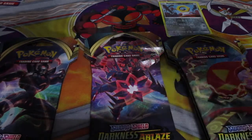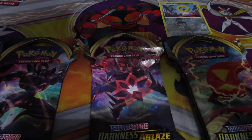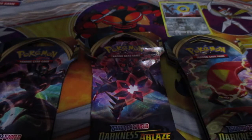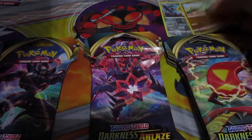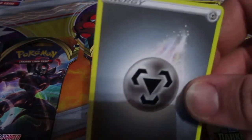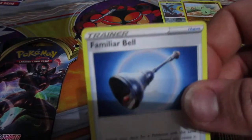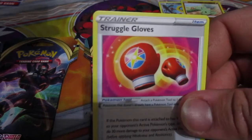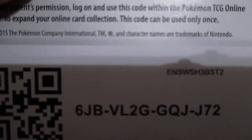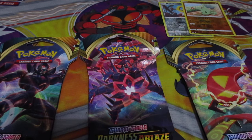Pack two: we have Monobi, Vanillite, Cortita, Nickit, Shelmet, Reverse Larvitar, Lugia, Energy Card, Swellus, Familiar Bell and Struggle Globes. There's the code card — let's go for another one. Four packs left, guys.